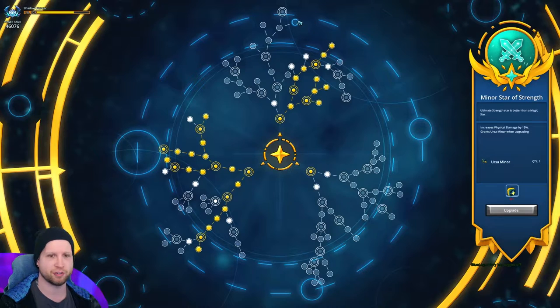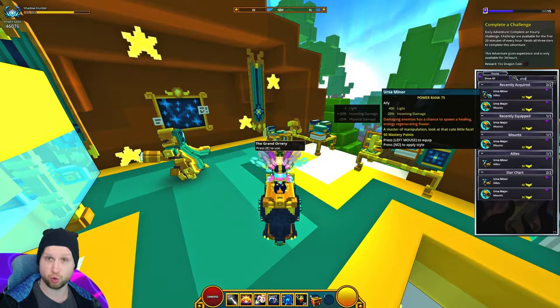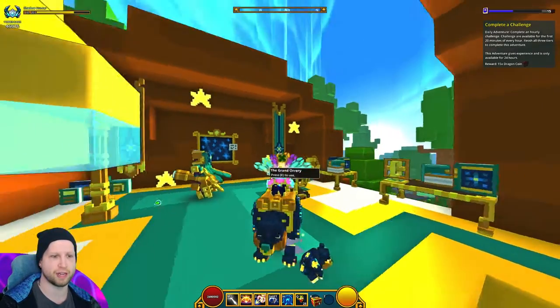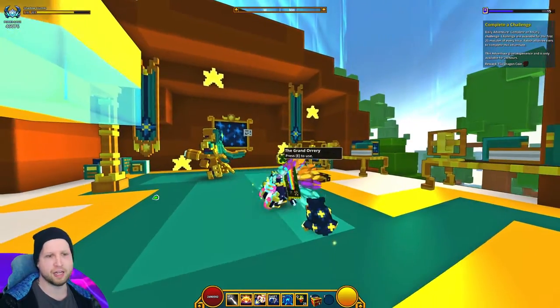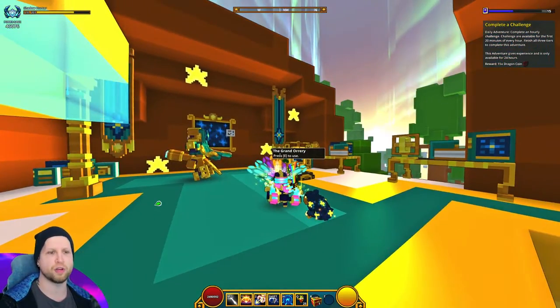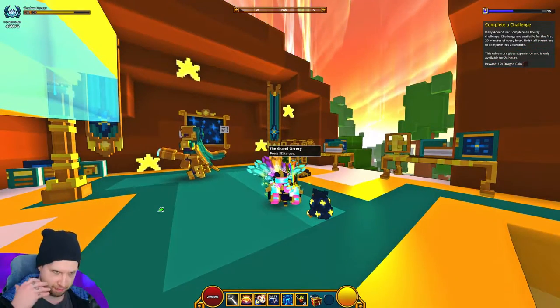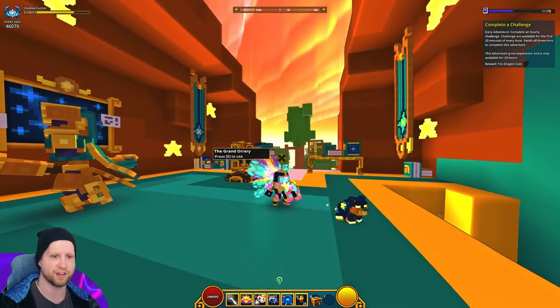Over here at the minor star, there's going to be Ursa Minor. The Ursa Minor ally is actually a pretty good one. It's going to end up giving you 400 light and minus 20% incoming damage, which is pretty good. Damaging enemies has a chance to spawn a healing energy regenerating flower, and it's just a little cute teddy bear. Not a bad ally by any means, but it's not really one that I think most people would use just because the average player is going to use damage allies more than defensive ones.